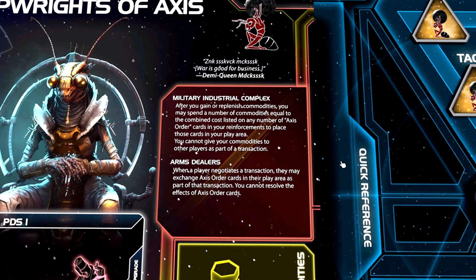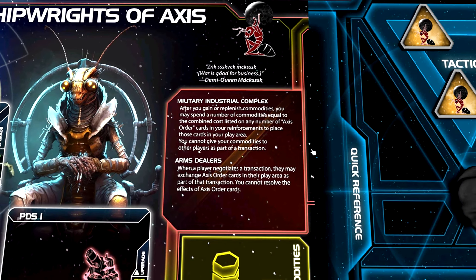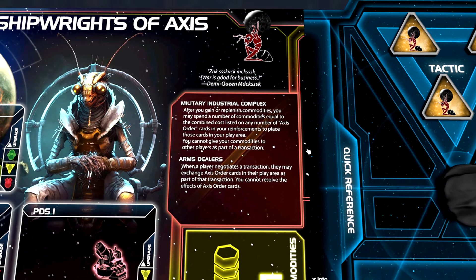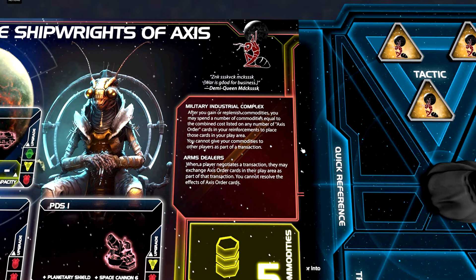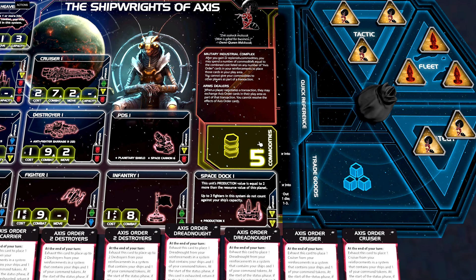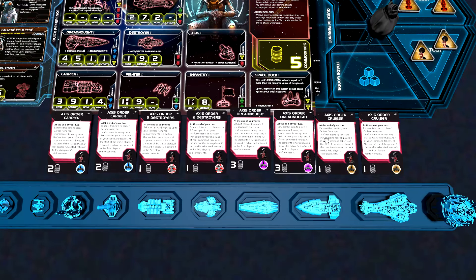The faction abilities are truly interesting and make me want to play as the Shipwrights of Axis. The first faction ability is called Military Industrial Complex. After you gain or replenish commodities, you may spend a number of commodities equal to the combined cost listed on any number of Axis order cards in your reinforcements to place those cards in your play area. You cannot give your commodities to other players as part of a transaction. We are a five-commodities faction, so instead of trading for trade goods, we spend commodities to place Axis order cards in our play area.